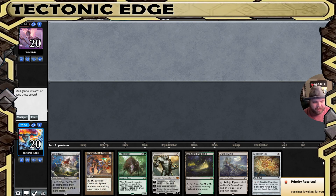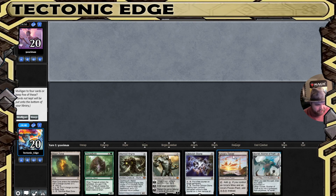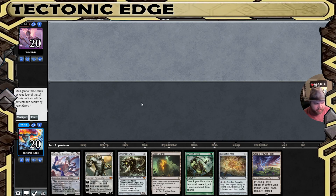What's going on, Tectonic Edge here playing some more Mono Green Tron. I am back to a Geni Tron variant. Got Concrete Creator — not going to be a keepable hand here. We do have two lands but not two Tron lands, so we'll mulligan. Running a few more Drag tests in this build, we're gonna see how that goes.